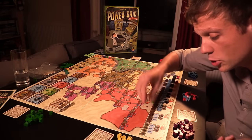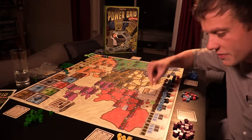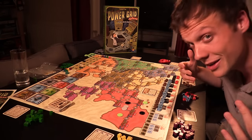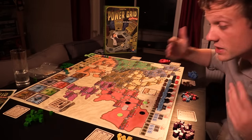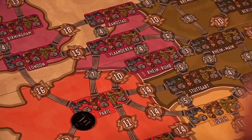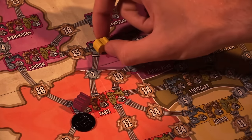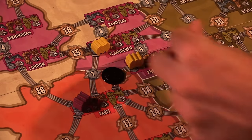In the next phase, you spend money hoovering resources off this track, with resources getting more expensive the less of them there are — a very simple way to model an economy. You're trying to balance hoovering up all the cheap resources now with actually having money to spend later. Then in the third phase, players build generators in cities, expanding their network. You want to be conservative here, because if you have generators in four cities but power plants that can only power two of them, you're only going to get paid for two cities. But you also have to be aggressive, because if you're not, your friends are going to claim all those generator spaces, and then you'll have to leapfrog them at incredible expense for the rest of the game, like a great impoverished electric toad.